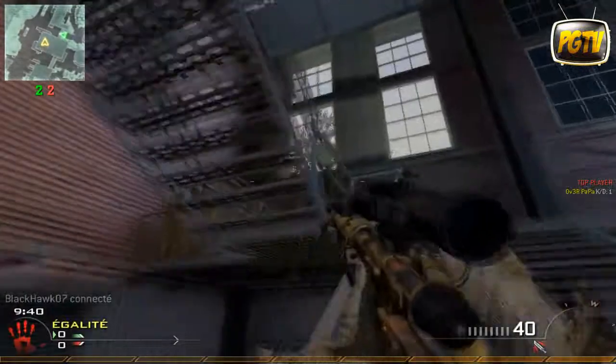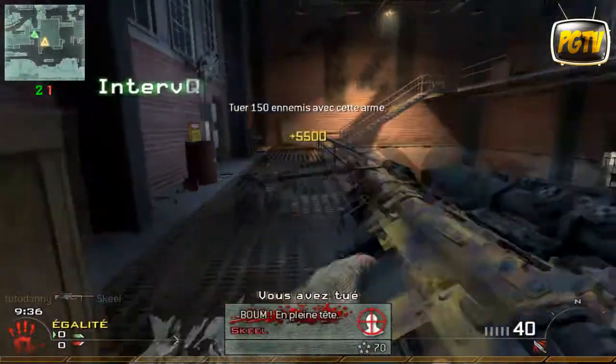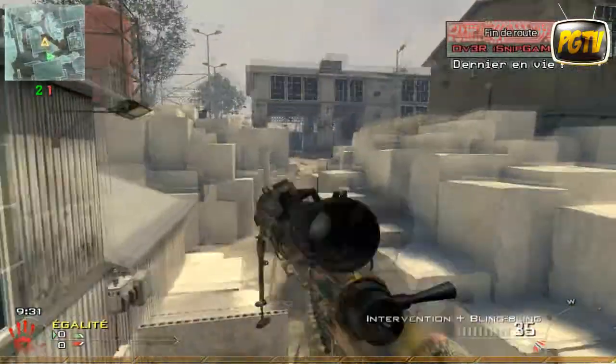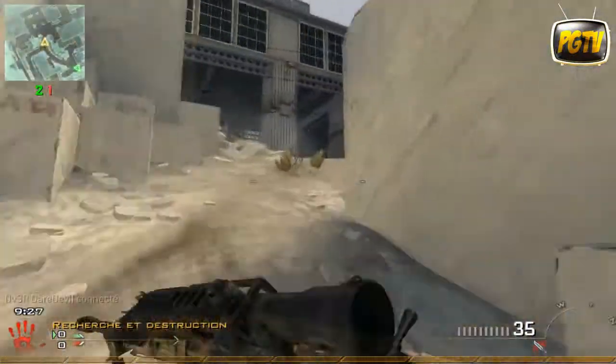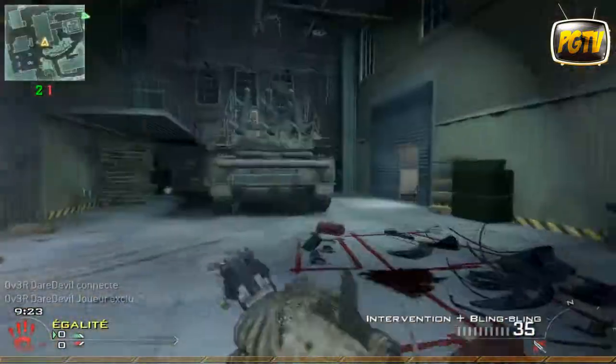On se retrouve sur HighSnipe, sur la map Quarry, avec le mode HighSnipe en Recherche et Destruction. Quand vous arrivez automatiquement, le jeu vous donne directement une Intervention avec chargeur de grande capacité et vraiment pas mal de balles.